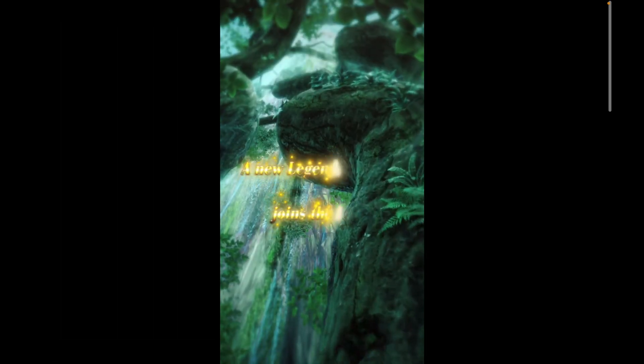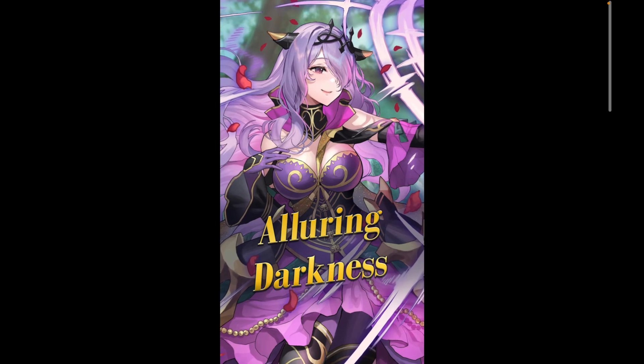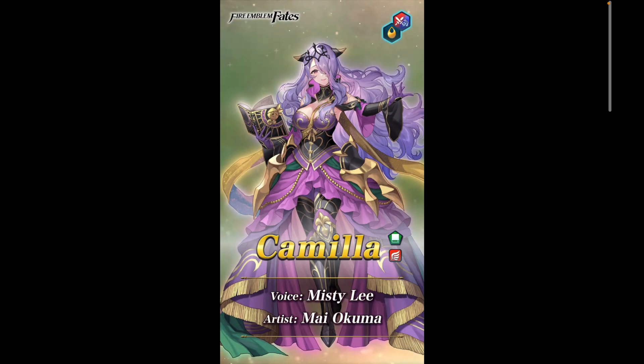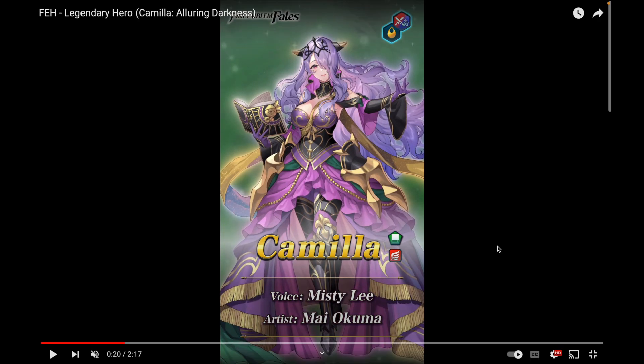What is up everyone, Jay here with another Fire Emblem Heroes video. Today we're going to take a look at the last legendary hero banner of 2023, featuring Legendary Camilla. I expected her to happen at some point. December has always ended with a female character — 2018 had Legendary Azura, 2019 Legendary Celica, 2020 Legendary Lyna, 2021 Legendary Female Byleth, 2022 Legendary Female Eirika, and now Legendary Camilla for 2023.